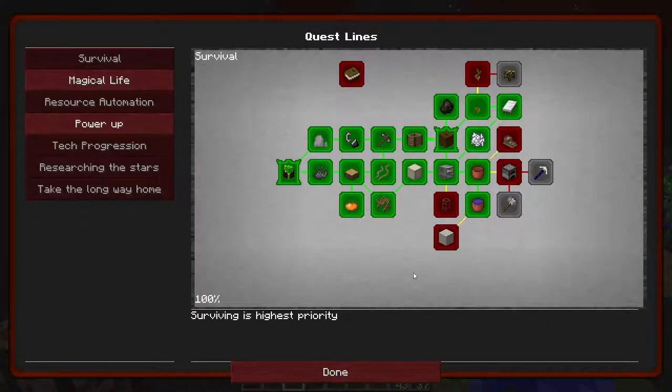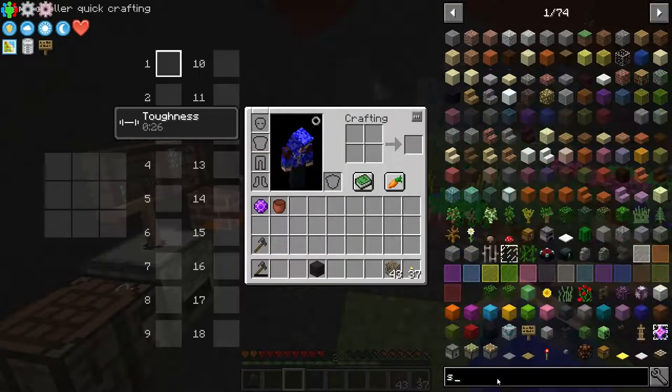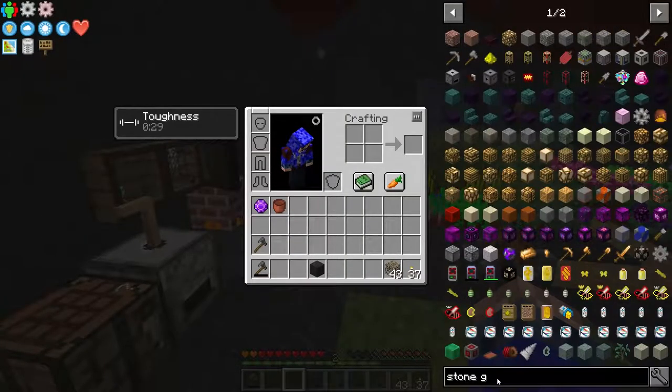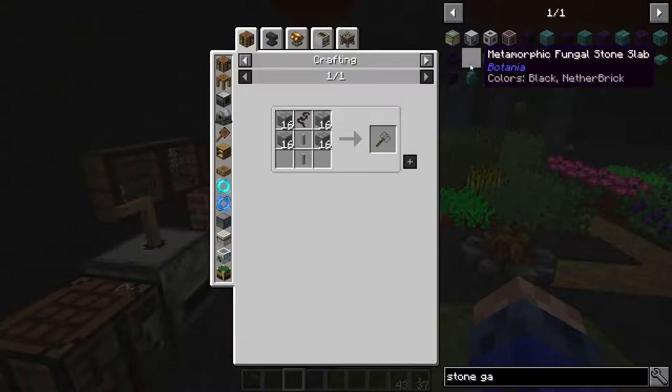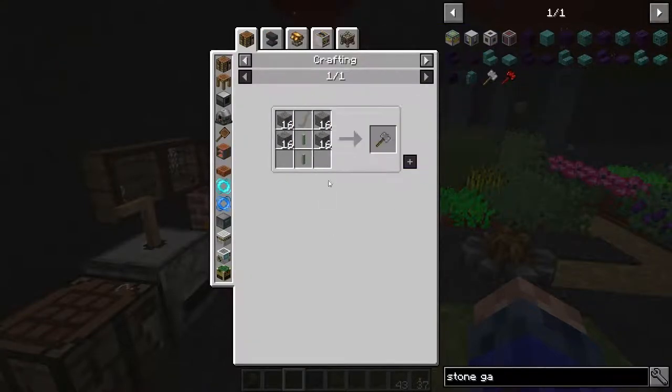We completed that quest. Okay. So a better furnace — a stone galaga. Is — cobblestone, sticks and a twine.